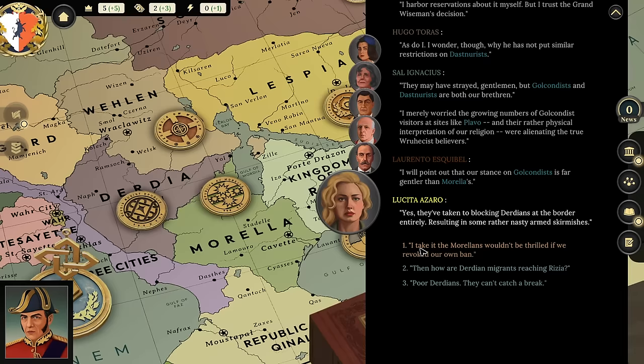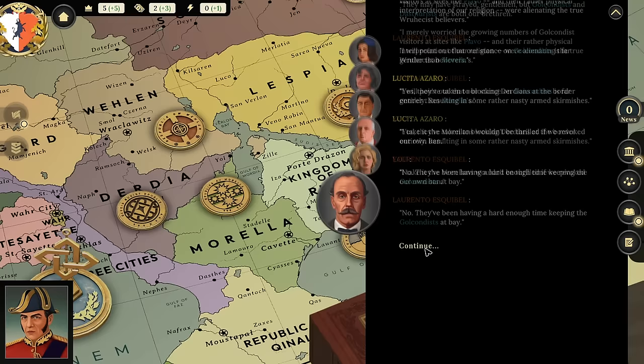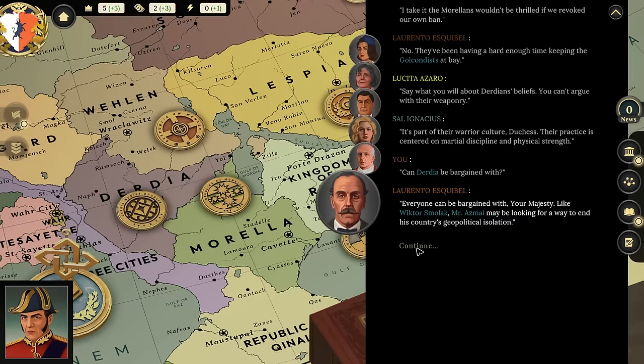'The Morellians won't be thrilled if we revoke our own ban?' 'No — they've been having a hard enough time keeping the Golcondists at bay. Derdia has been blocking Derdians at the border entirely, resulting in some rather nasty armed skirmishes. You can't argue with their weaponry — it's part of their warrior culture, centered on martial discipline and physical strength.' 'Can they be bargained with?' 'Everyone can be bargained with, Your Majesty. Like Victor Smolok, Asmal may be looking for a way to end his country's geopolitical isolation.'